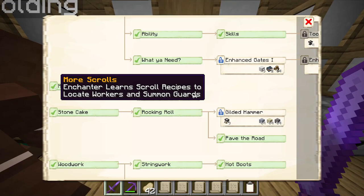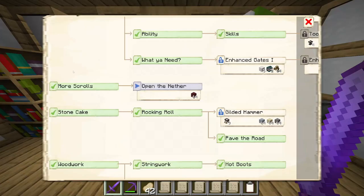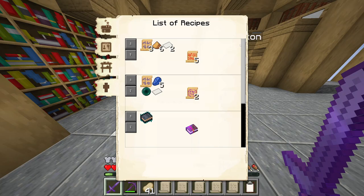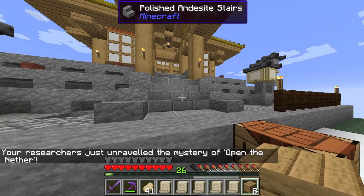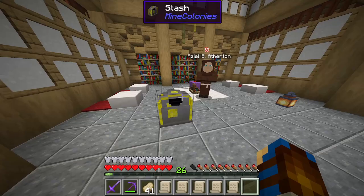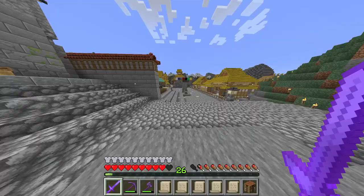While we were busy in Hell, Heaven got its finger out and completed the 'More Scrolls' research. Our enchanter can now learn scroll recipes to locate workers and summon guards. But really, we just want the 'Open the Nether' research so we can get the Nether Mine — so let's do that. The enchanter can now make several different types of scrolls. I'm going to request a few just to see what they actually do.